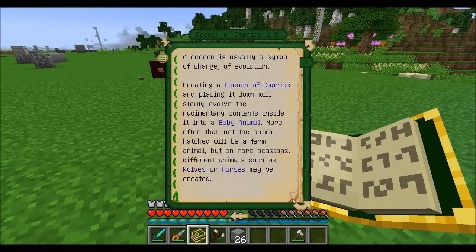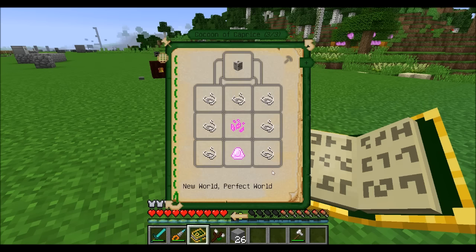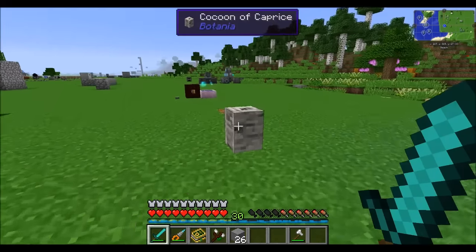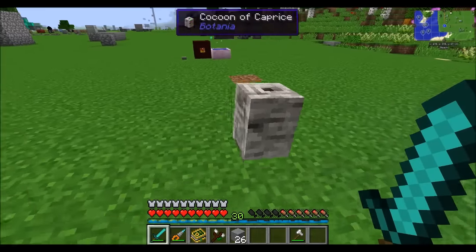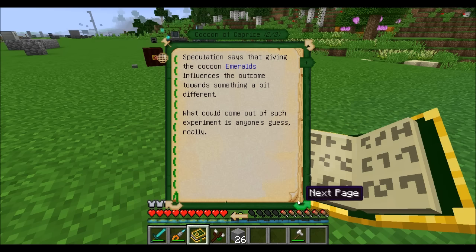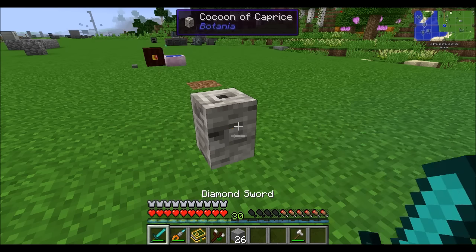The Cocoon of Caprice is a pretty interesting block. When you place it down in the world, it'll start to wobble and has a chance of spawning pretty much any kind of baby animal — usually farm animals, but sometimes you can get wolves and horses. Also, giving it an emerald will influence the outcome towards something a bit different.